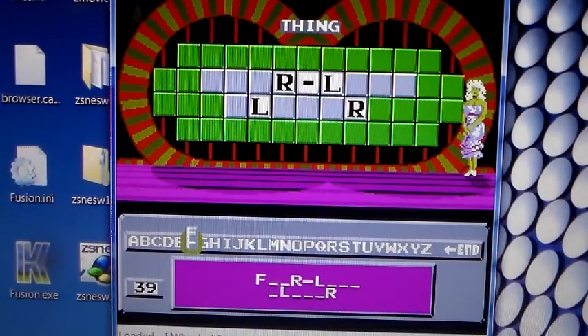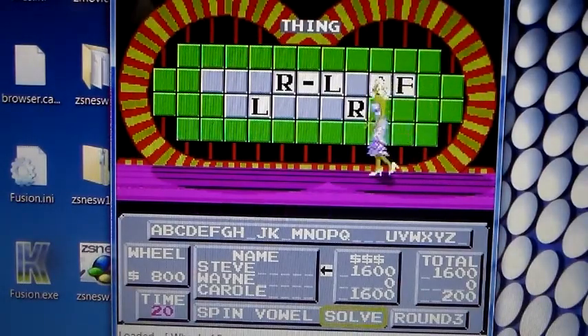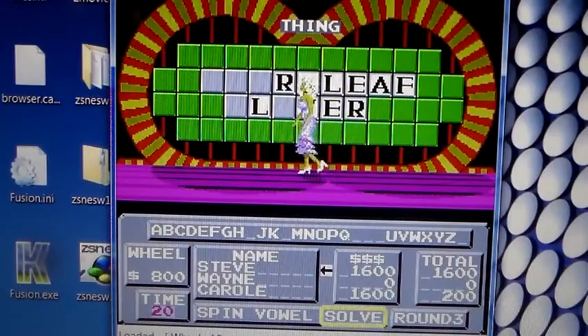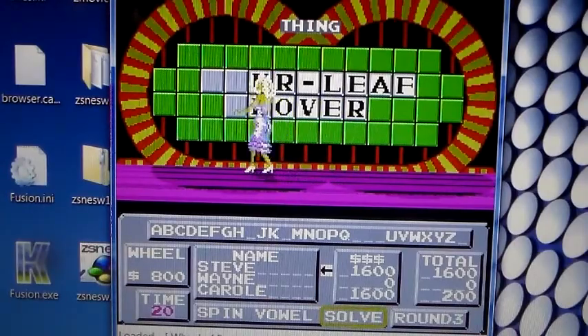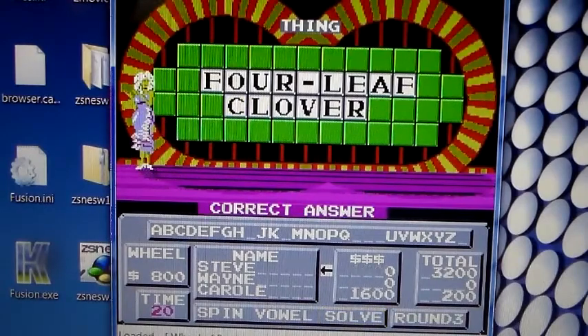I know it — solving: Four Leaf Clover! Wow, saw that letter pop up and figured it out. That's it — another $1,600 added. Math is better than mine. All right, that's a win right there.